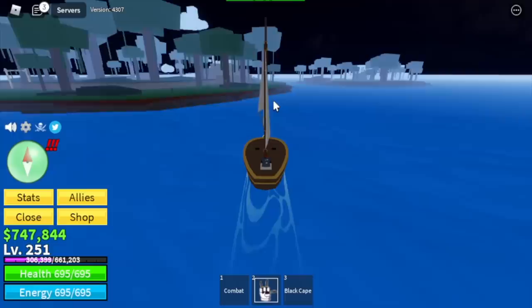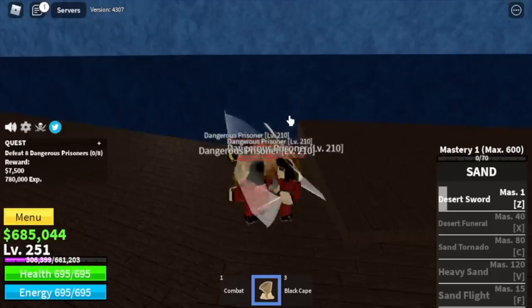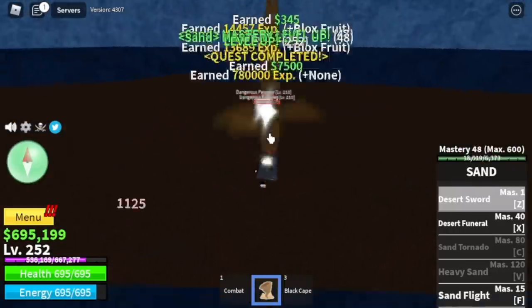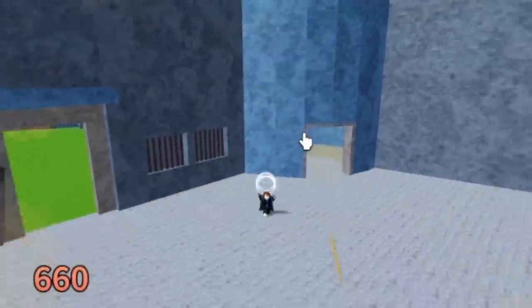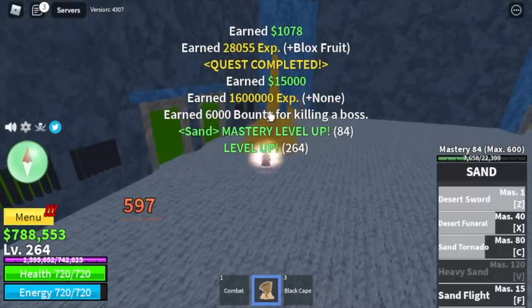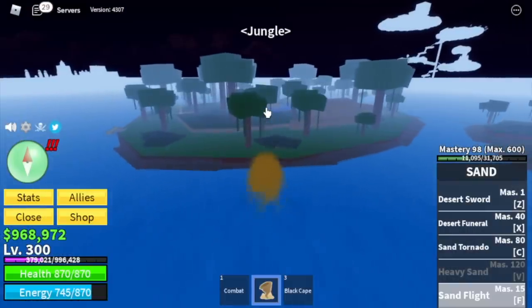Time to change fruit — let's head to the jungle. Hopefully we get a good fruit. We got a Sand Fruit — not bad. We're going back to the prison to defeat Dangerous Prisoners. At level 240, you can start defeating the boss — just lure him here, use your skills, create distance when your skill system cools down and that's it. I suggest you dodge the Coliseum quests, just grind here and do server hop until you reach level 300.